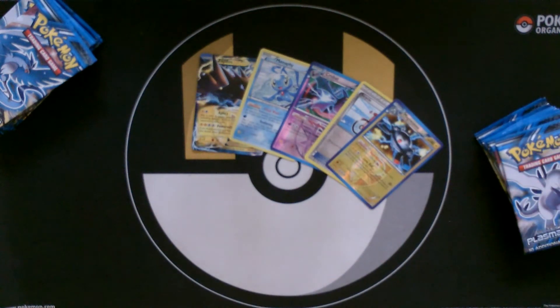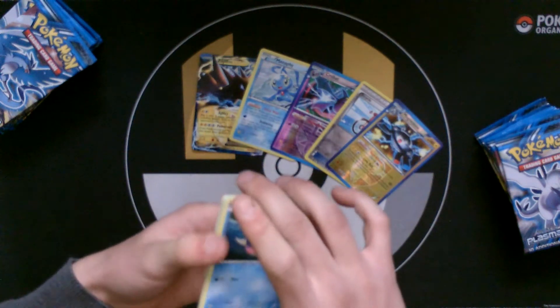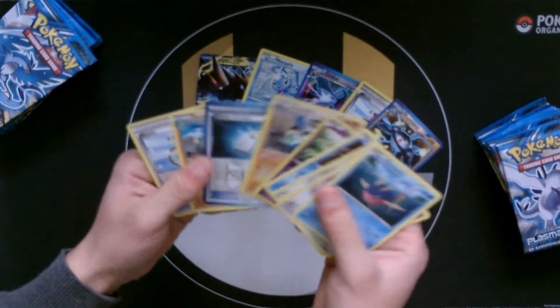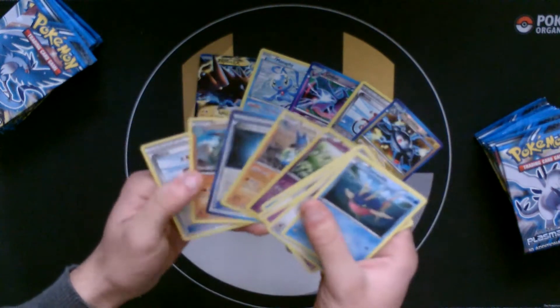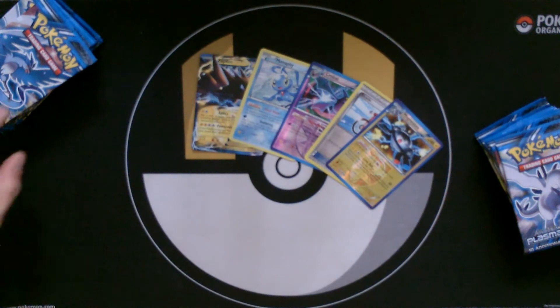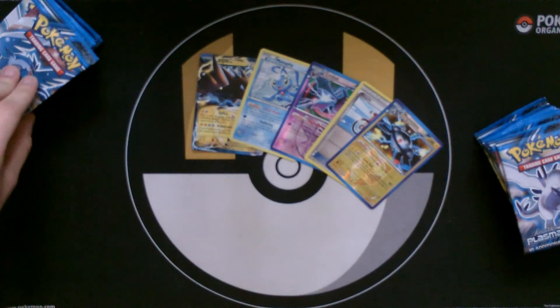So ideally, what I'm looking for — I really want a Klink Klang and I really want a Cobalion EX. Lucario and there's a reverse holo Weezing in there. Nothing great. I'm really looking for Klink Klang and a Cobalion EX — I really want those.